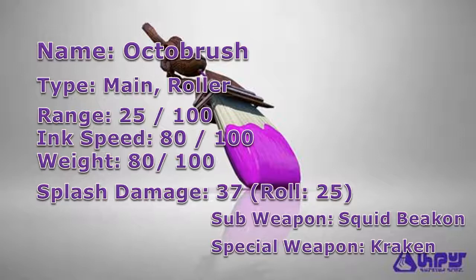As for its stats, the Octobrush has a short range of 25, allowing the weapon to fight effectively up close, however it struggles fighting enemies that are farther away. Its ink speed and weight both have a value of 80, which will allow you to lay down your ink and move faster than most rollers.